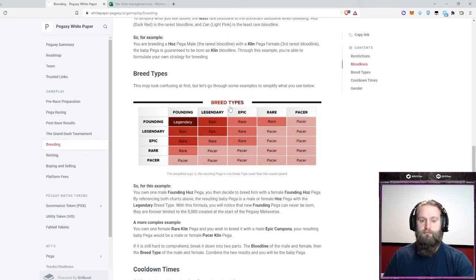You also have the breed types, which represent rarity. If you have a founding Pegaxi, it is one of the originals. Two founding ones bred together get you a legendary, and then you go down to epic. If they're bred with anything other than legendary, you're going to get something like a rare or a Pacer. The Pacer is the most common version and will eventually be the majority. Pacer is what I mostly deal with as I'm trying to build up scholarship programs and earn Viz on a daily basis.